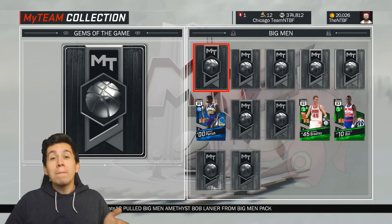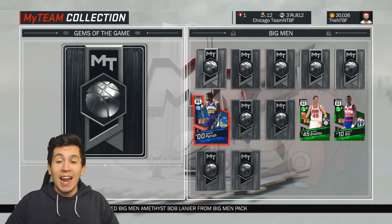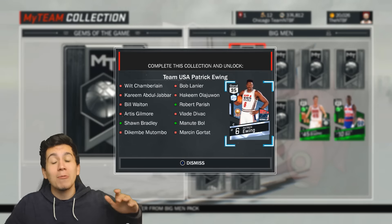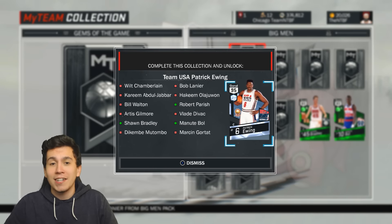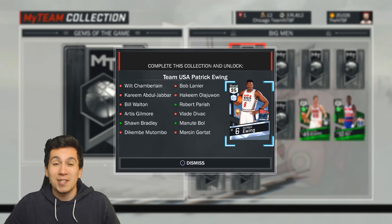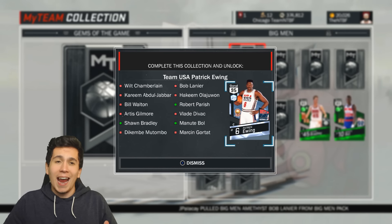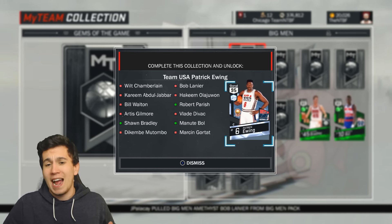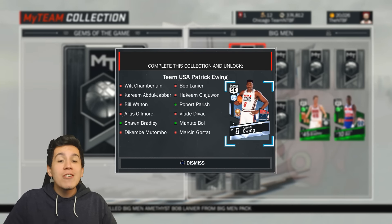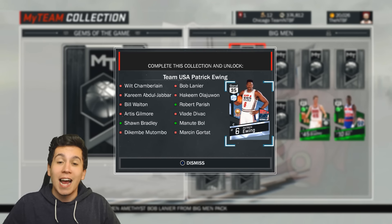As you can see, 2K put out the Big Man Collection today, and there's a lot of cards. There are actually three Amethyst cards in this collection, so it's going to be really, really hard to complete. All of those Amethyst cards go for over 100K right now, and completing this collection in its entirety would cost like 400K right now. Obviously the price is going to go down, but it's still super expensive. If you do end up completing that collection, you get a Diamond Patrick Ewing — the card looks dope.